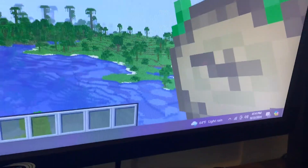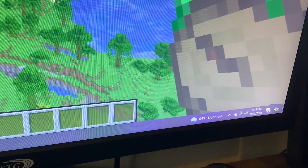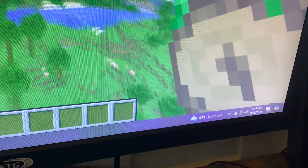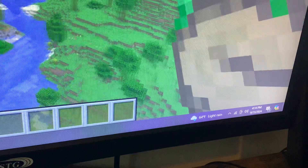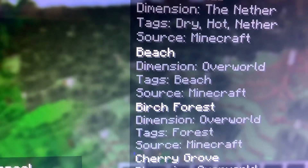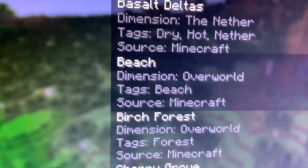If we look at the compass, it's pointing to a biome which is over here. We can see all of these biomes and we can teleport to them. So let's say beach — press it, teleport.